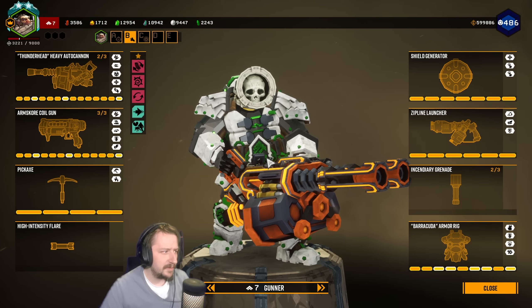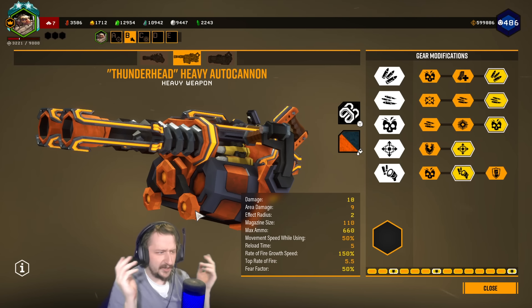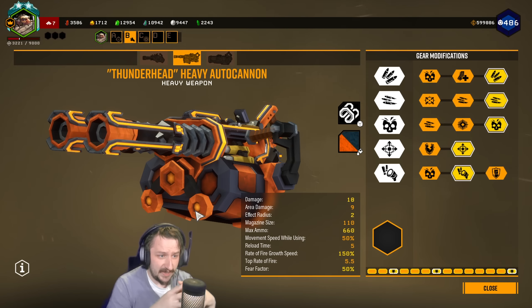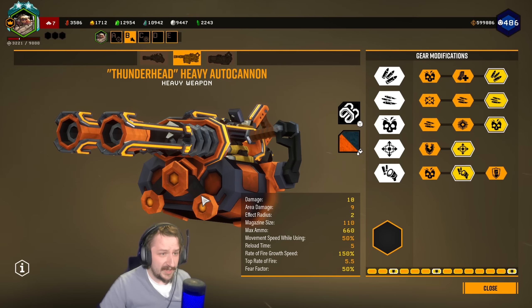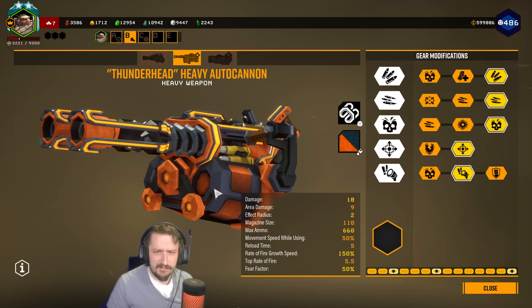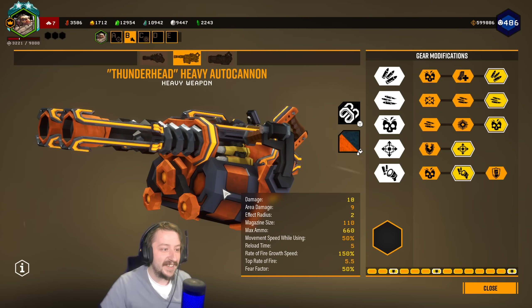Both these weapons are pretty good by themselves, but they work really well in combination. The Thunderhead Autocannon is amazing at crowd control. It's also really good just with the amount of ammo that you get. The general idea is just that we're going to be using it against crowds and we're not going to run out of bullets, which is going to be very useful for our secondary.